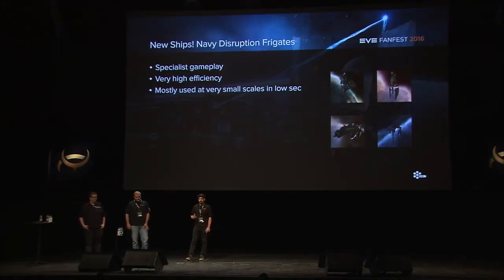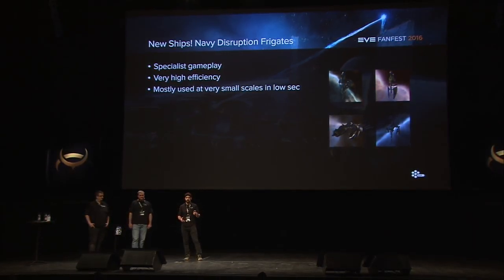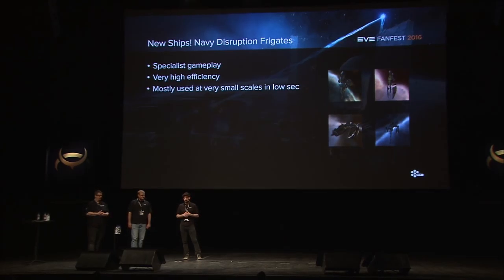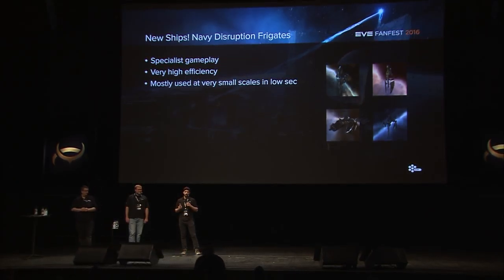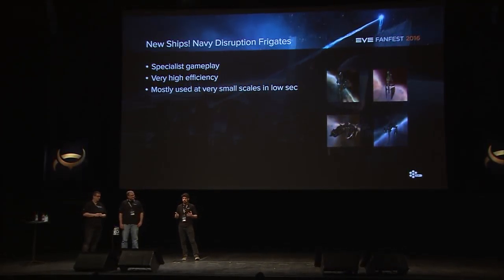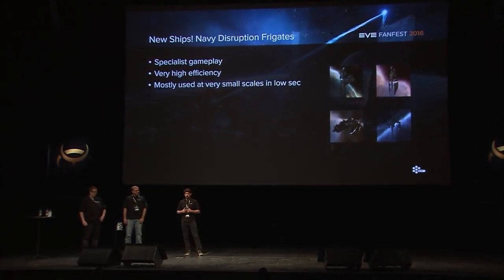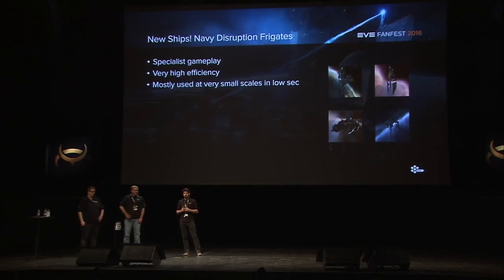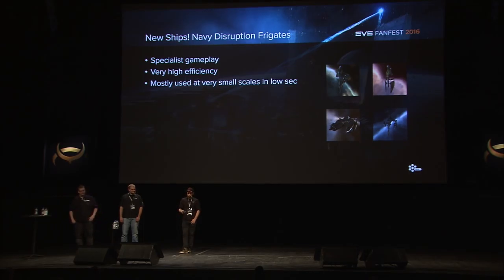Also, the Navy Disruption frigates — it was interesting looking into the performance of these. They are actually super uncommon relative to normal Tech 1 frigates, but they're extremely efficient. People using these are almost exclusively doing a lot of very micro-scale PvP in lowsec. They show up a lot there, and where they do show up, they're very strong and super efficient. They do really well when people take the time to figure out how to apply them.